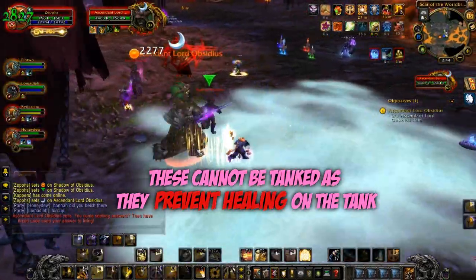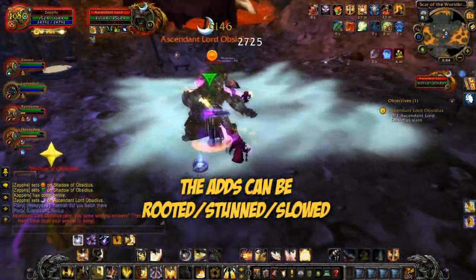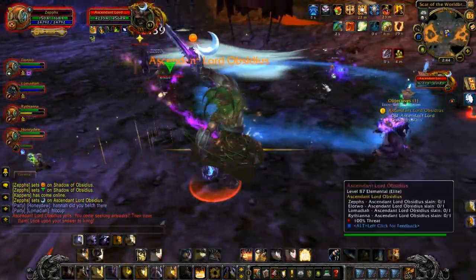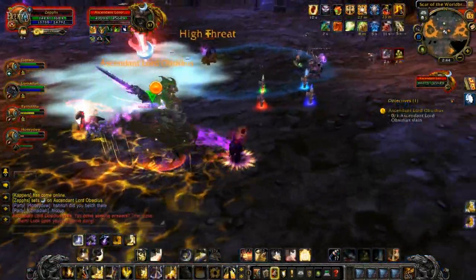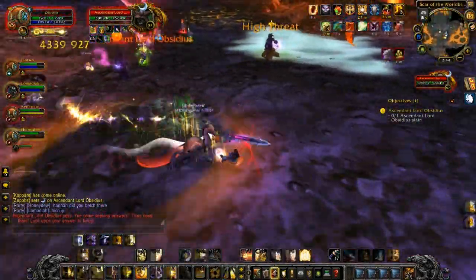These adds can be rooted and snared but they can't be stunned, so you need to throw out as many snares and roots as possible and keep kiting them around as much as possible. Annoyingly, the adds will throw out frost bombs which leave an icy patch on the floor — this looks a lot like frost trap, so be careful.